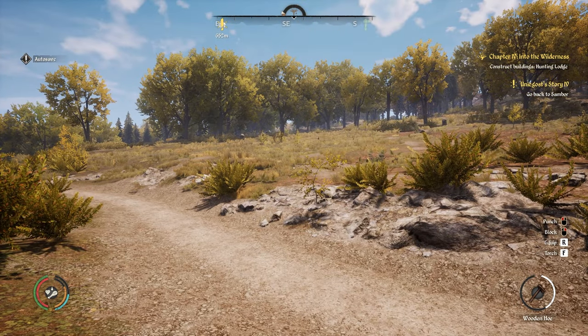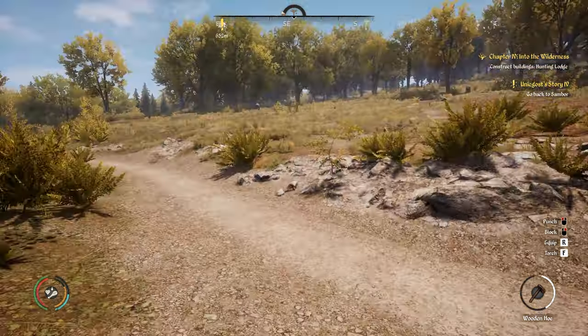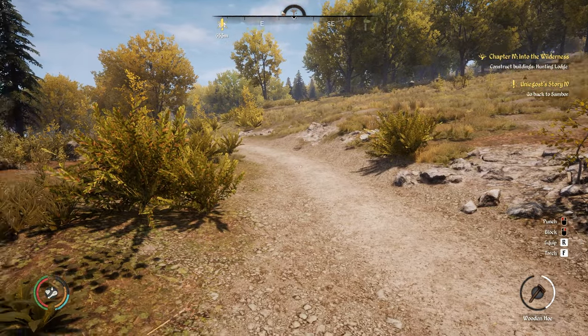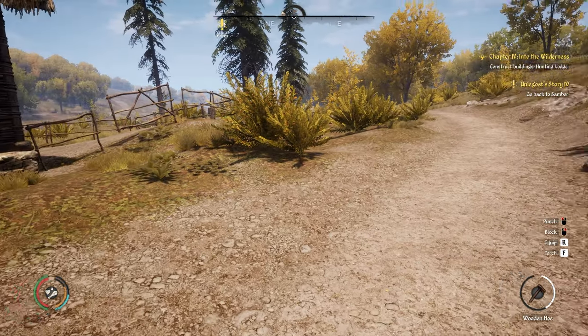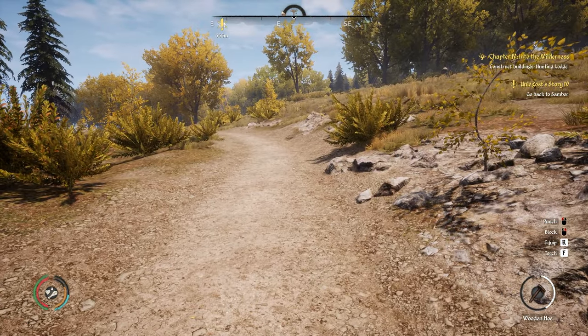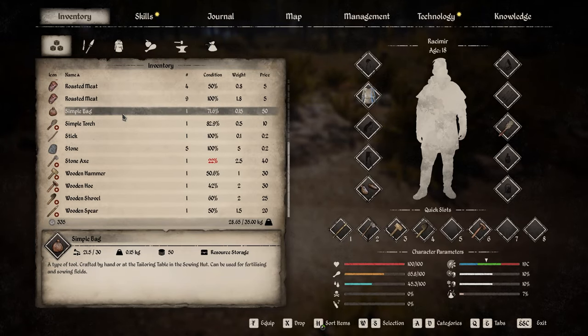You can get leather by hunting a variety of wild animals, but early on the safest option is deer. This isn't a hunting video, but there are good videos out there on hunting in this game. Go kill those deer and you'll get the leather from them, and once you have that leather you'll be able to make the simple bag.